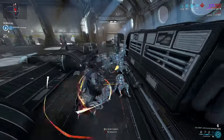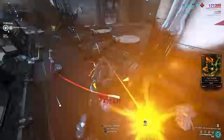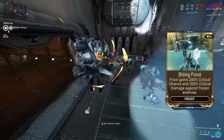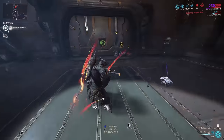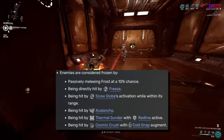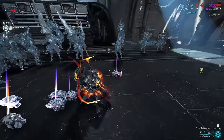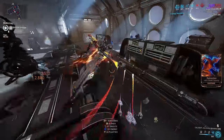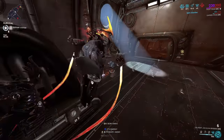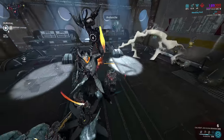Now let's talk about a unique augment only for Frost: Biting Frost. This augment grants you increased crit chance and crit damage on frozen enemies. It is active on any type of freeze applied by allies and Frost — from any of his abilities, Helminth subsumes, and even his passive. Enemies have to be frozen by ice-type abilities for it to be active, not just cold procs. Now that you know how his kit works, let's look at how to build this Warframe.